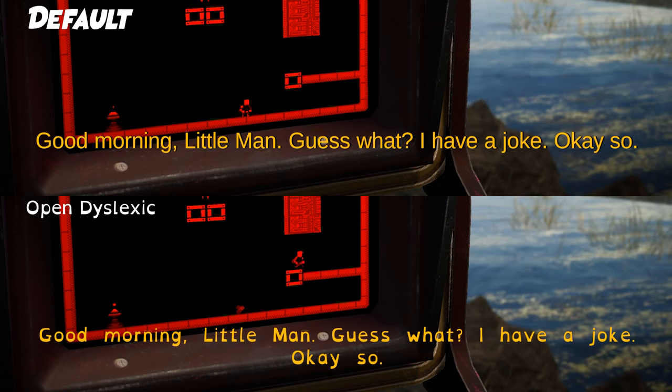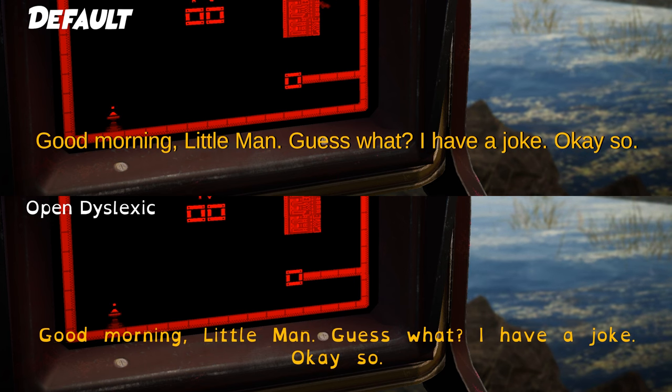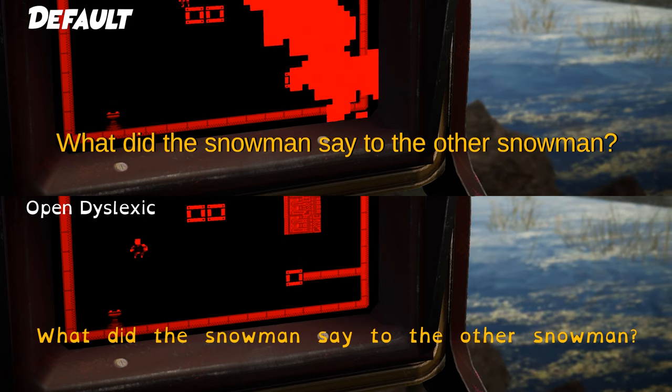Open Dyslexic is a typeface designed against some common symptoms of dyslexia. The typeface can be turned on at any time for UI, subtitles, and menu text.